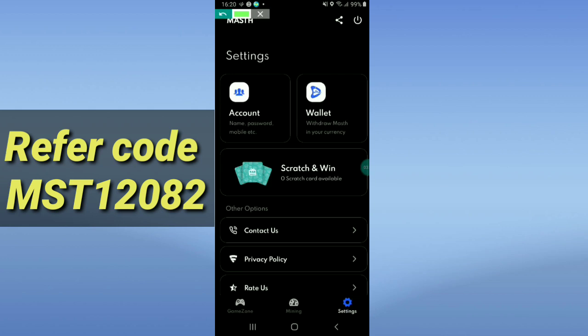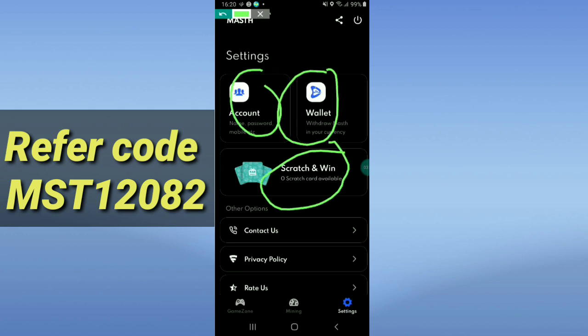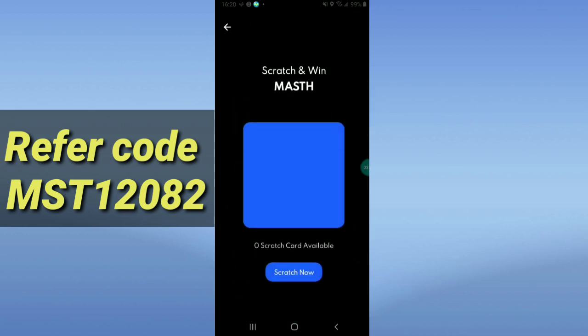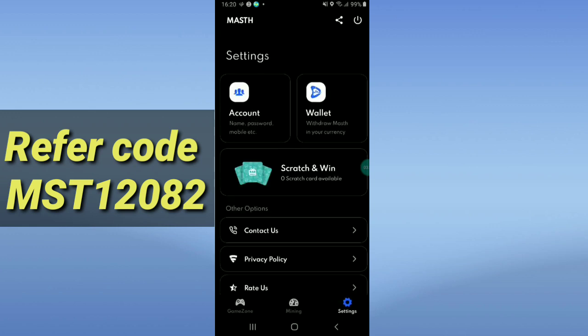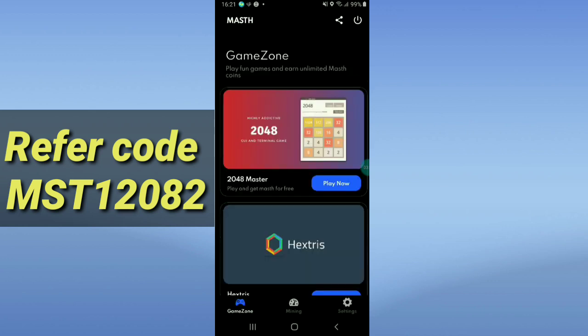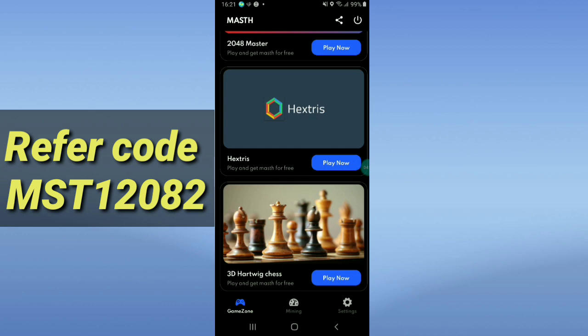In Settings you will see options: Account, Wallet, and Scratch and Win. Click Scratch and Win — I have no scratch card available right now. You get scratch cards when someone joins via your referral code. Another way to earn is the Game Zone — you can play games to earn rewards.